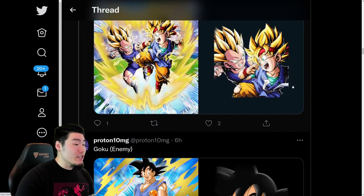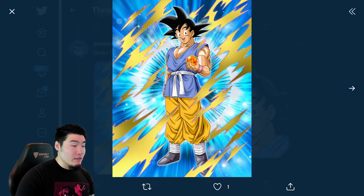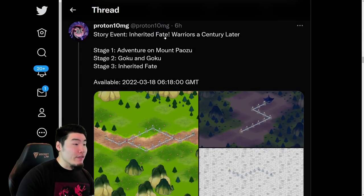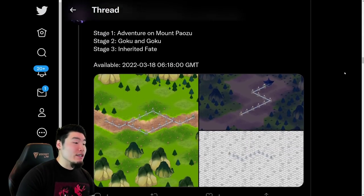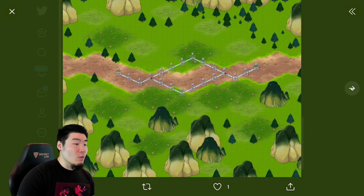We have this Goku enemy card asset — so he's not obtainable, but I'm guessing he's going to be part of the new story event with Goku and Vegeta Jr. We also have the stages for the Inherited Fate Warriors A Century Later, which is the Goku and Vegeta Jr. story event with three stages.